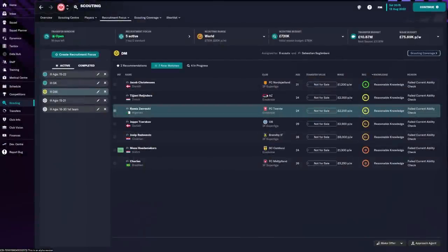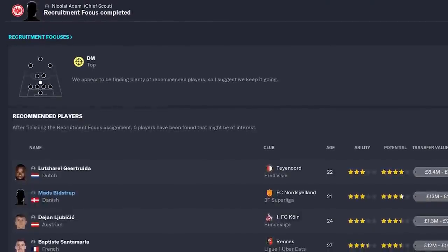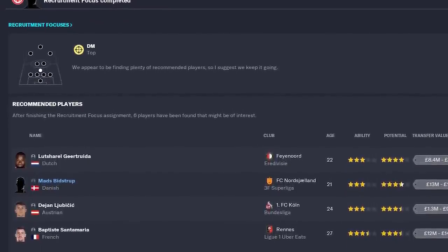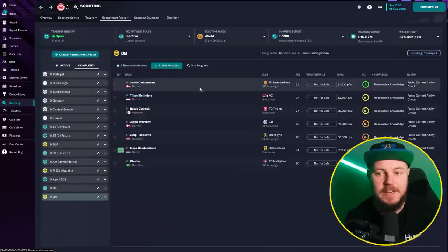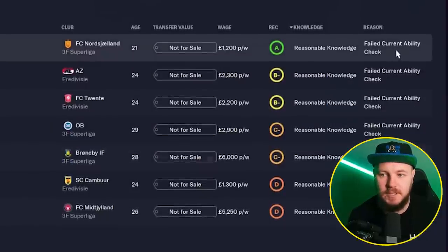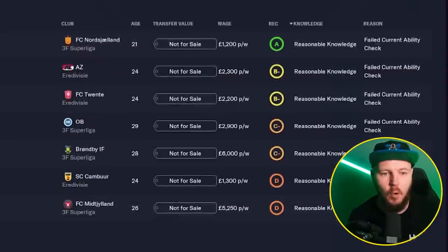Back to the recruitment focus — a great example of a near match is Zaruki. He could be a really good option and someone I might fully scout to make up my mind about. The deep line playmaker focus has now also been completed and we have some more recommendations. In total we have six recommendations and seven near matches, and even some of the near matches have an A for recommendations but failed to reach the current ability check, which seems to be the reason for all of them.